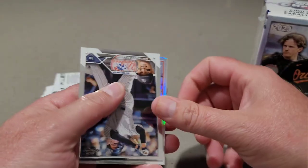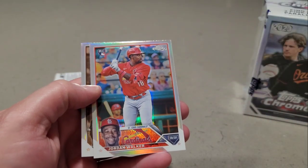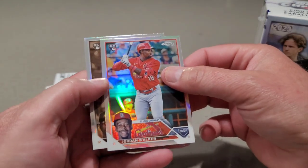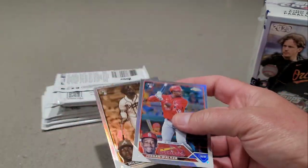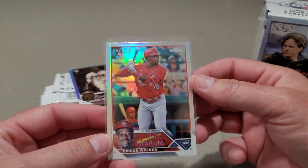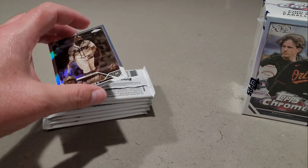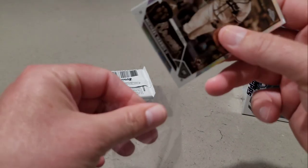One's a Refractor, one's a Sepia it looks like. Refractor — ooh, Jordan Walker! That's my second Refractor of Jordan, actually. And then Michael Harris is our Sepia. This is my second Jordan Walker Refractor — not too bad. Definitely sleeve that one up. Michael Harris is our Sepia.